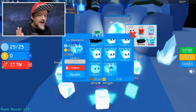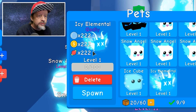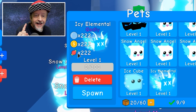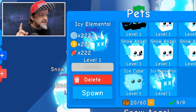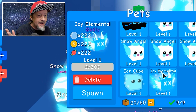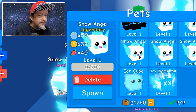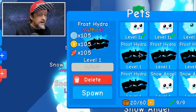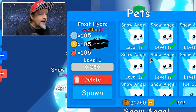Holy moly — look at the stats, you guys! That is crazy — times 222 on everything, including candy. This is nuts. The ice elementals and snow angels I was using — look at the snow angels compared to this. And I also got four frost hydra mythicals too. That's absolutely epic.